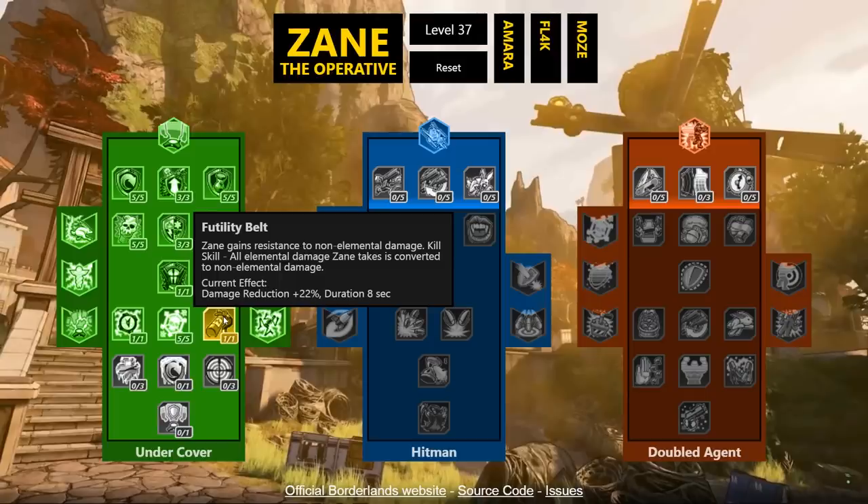The next skill gives Zane 22% resistance to non-elemental damage, and as a kill skill all elemental damage Zane takes is converted to non-elemental. So basically if someone hits you with fire it counts as non-elemental, which does less damage and probably can't create a DOT on you — making you a lot more survivable. That's a very cool dual effect.